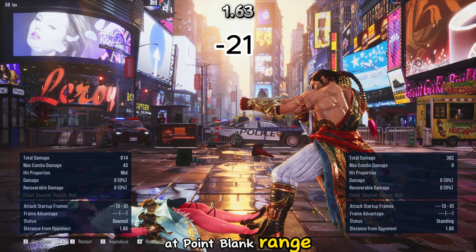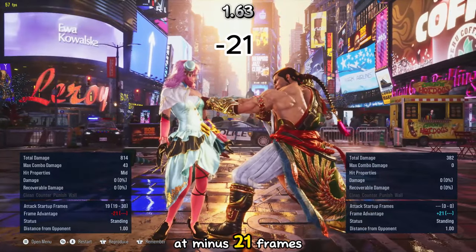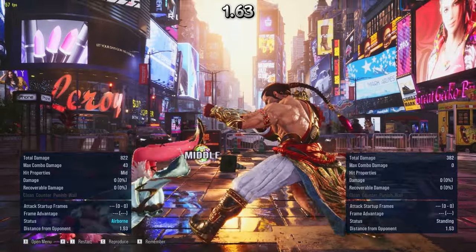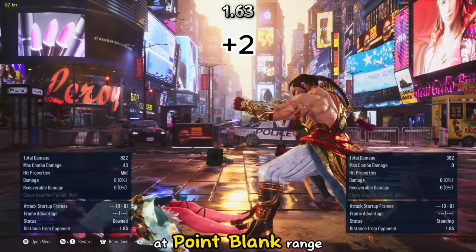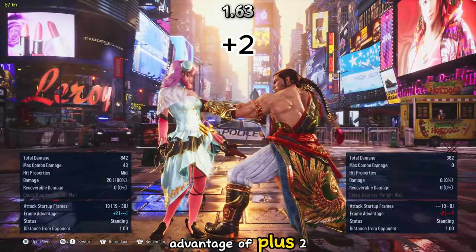At point-blank range, if the enemy blocked your spring kick, it will be launch punishable at minus 21 frames. At point-blank range, if you hit the enemy with your spring kick, you will have a low advantage of plus two.